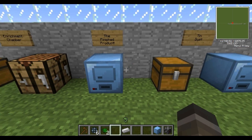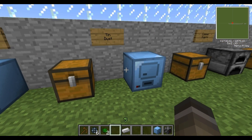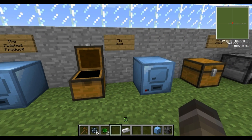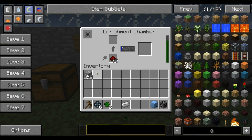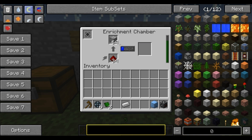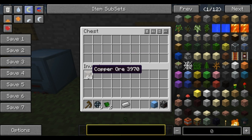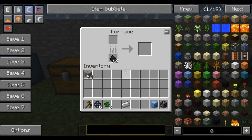The enrichment chamber is used to make dust out of ores. I'll show you how to make tin dust now — you just grab the tin ore and put it in there. It requires redstone to be powered and does make a bit of noise, but it converts the tin ore into dust. It takes a while, so I'll jump ahead and show you how to make copper ingots, which is the same as most other ingots — just put the copper ore into the furnace.